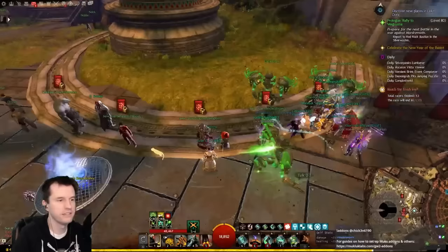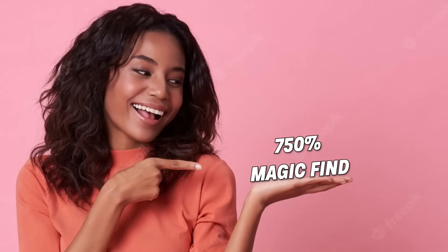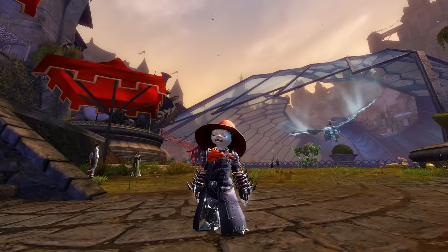Next, we visit the Lunar New Year festival in Divinity's Reach and use that luck to buy 6,000 lucky red bags. This is where that magic find comes into play, my friends. Now that these small preparations are complete, start the timer because it's time to make 100 gold in mere minutes.